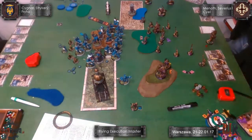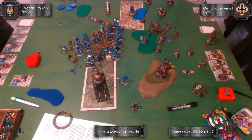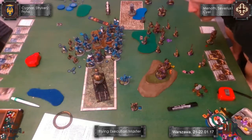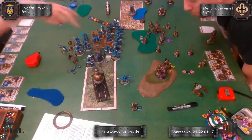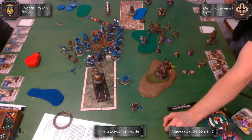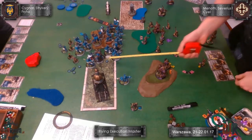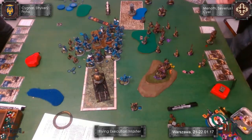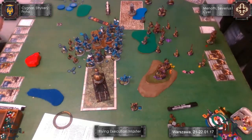The monk will be problematic because I will have to invest some pressure resources to remove him. The only ways to remove him involve hitting him with a charge attack, which is dicey because he is Defense 17. Without a positive charge, even boosted I need a 10 to hit. So the only reasonable thing to do is to Electrolip him.